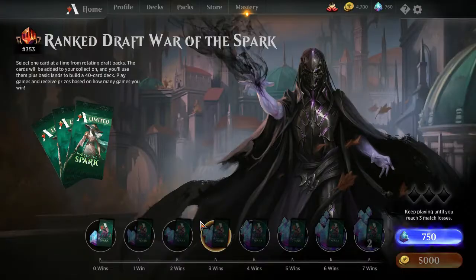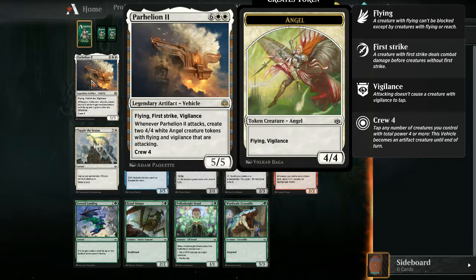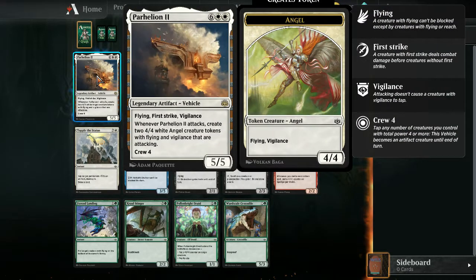Alright, pack one pick one. Our rare is Parhelion II, which is really powerful if you can get to eight mana — you usually want to pair it with green since they have all the ramp creatures. Regardless, it's pretty powerful: flying, first strike, and vigilance, and whenever it attacks it creates two 4/4 white angel tokens with flying and vigilance that are already attacking. It does require you to have a creature with power four on the battlefield before it becomes relevant.